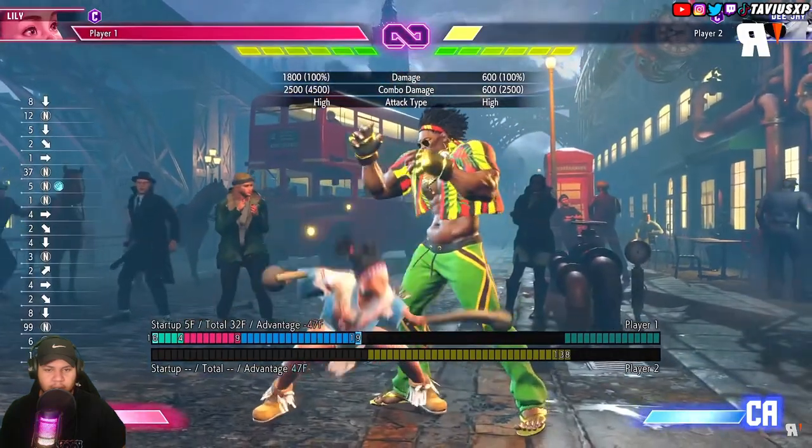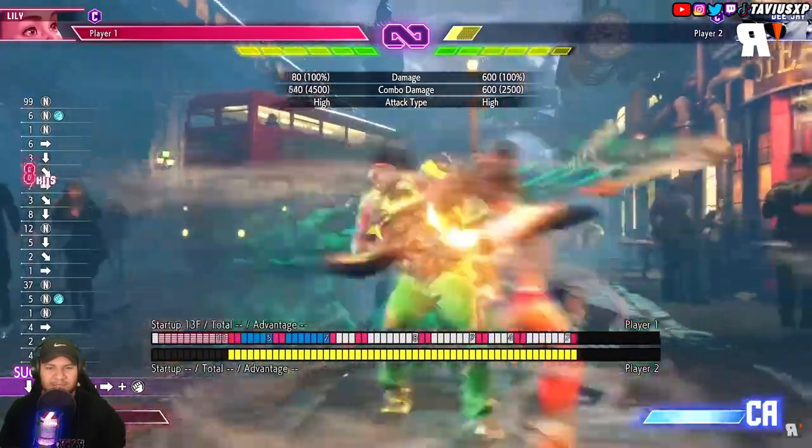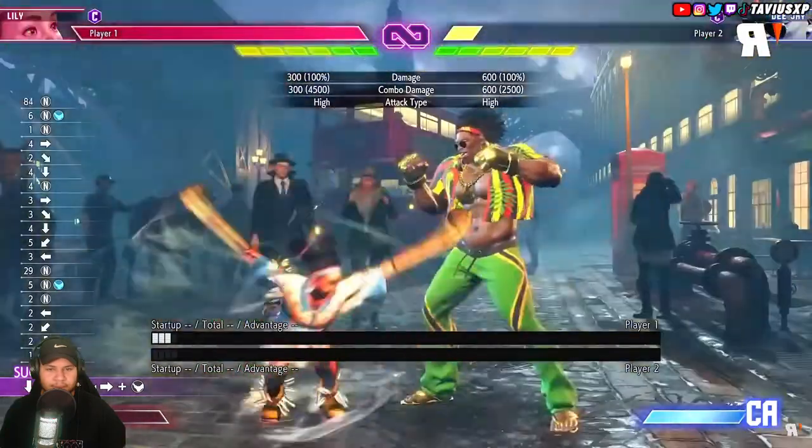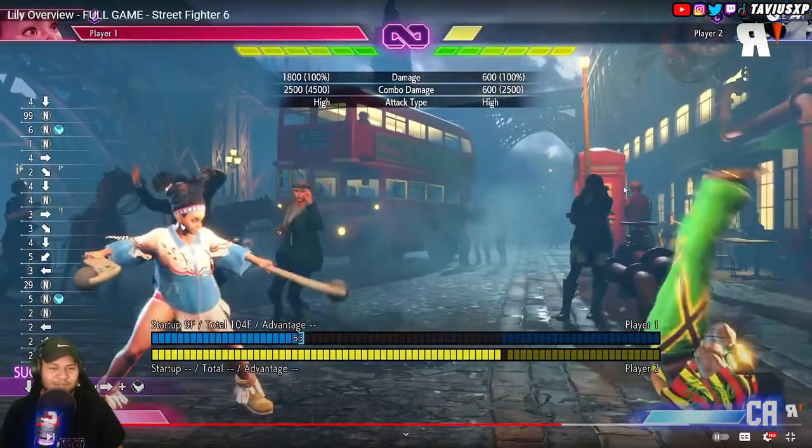Now let's review her supers. Level one super is lit. Level two is a vertical move that can also be used in the air — that might allow for combo extensions in the corner.